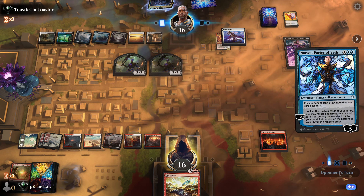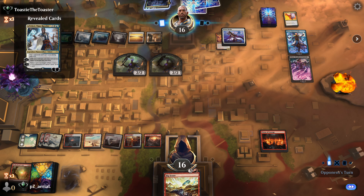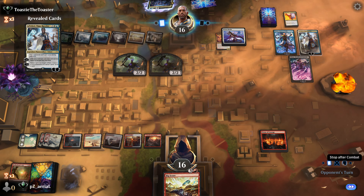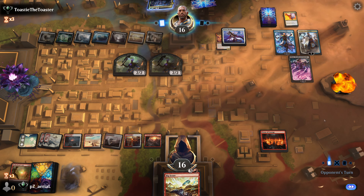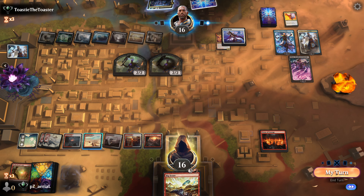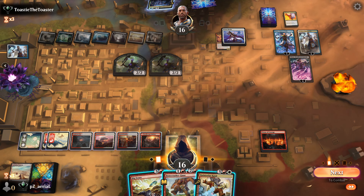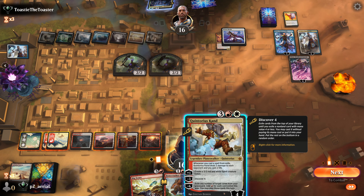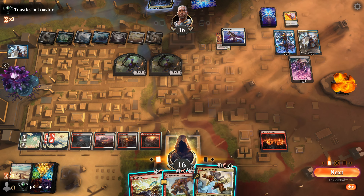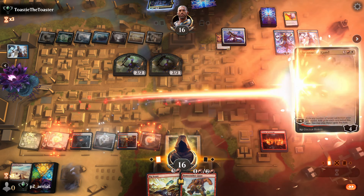Opponent finds Narset looking for more counter spells. Then Teferi appears - this may in fact be over. If they bounce my Virtue I kill Teferi, and I'd be surprised if that's their move - indeed they're smart about it. I take a card. We have Bone Crusher Giant - and Quintorius could hit! They're tapped out. Quintorius would actually need to hit Brotherhood's End specifically though.